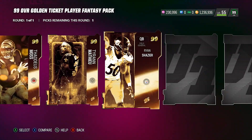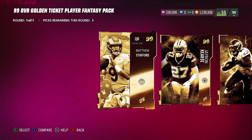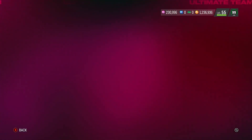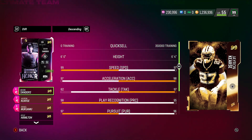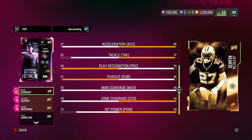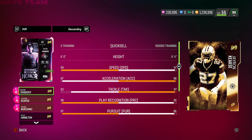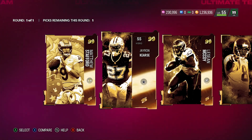Let me skip through the animations real quick. You can see how many golden tickets there are — we'd be here all day going through every single one. We don't care for Matthew Stafford, but we will go through Jron Curse. He's one of the top ones — a great safety with 98 speed, 97 tackle, 95 play recognition, 96 pursuit, 99 man, 99 zone, and 99 hit power. A very decent card I've been using.